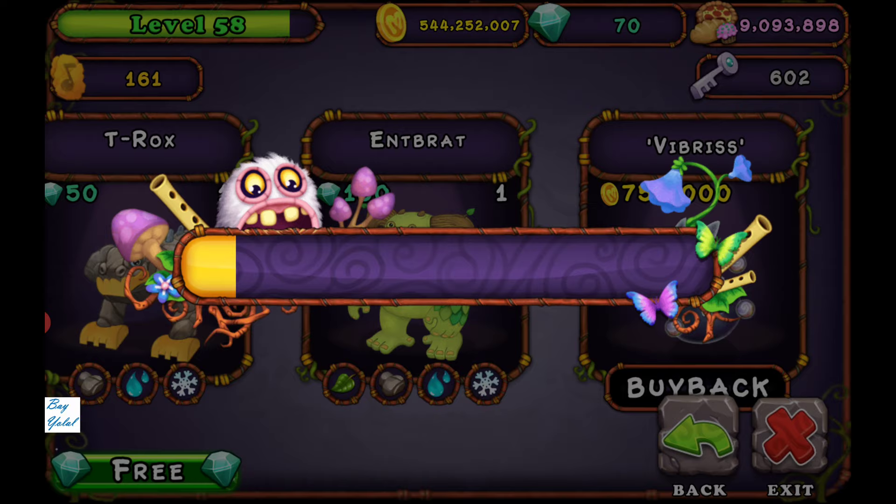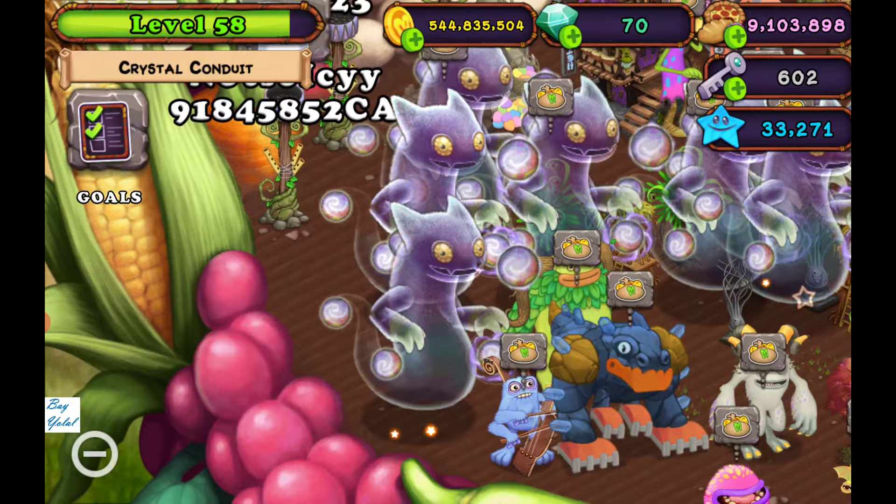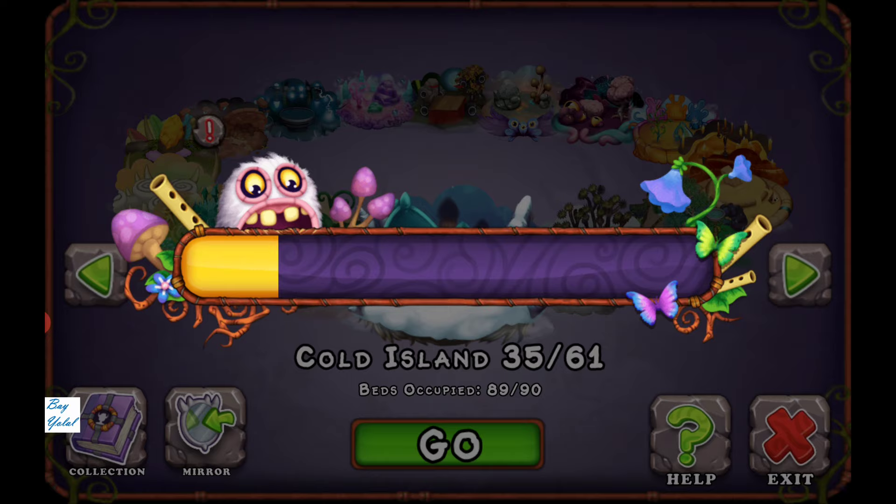Gas on Plant Island gives you coins and some shards. Since I fed my Gas over level 20, it provides extra bonuses. When you are on Cold Island, go to the breeding structure.